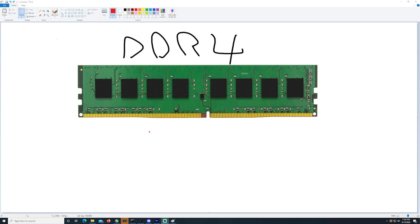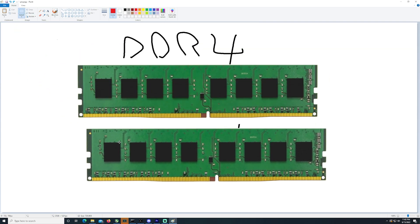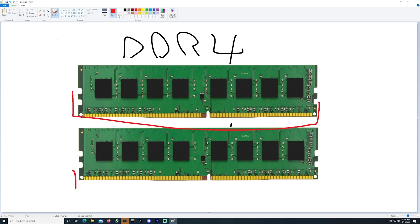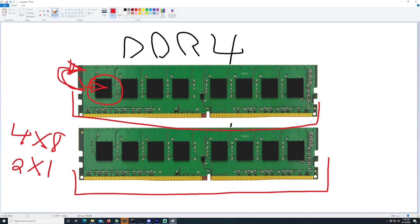Now you can get dual rank or two ranks two ways. You can simply just add another stick of RAM — now you have two ranks. The memory controller can access this one and this one. Or the same thing goes for if you have memory modules on the other side of the DIMM — the memory controller accessing these ones and these ones on the back — that is also dual rank. This is your 4x8 and 2x16. So that's how it works for DDR4.